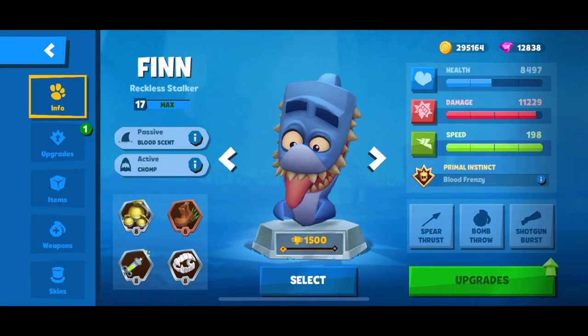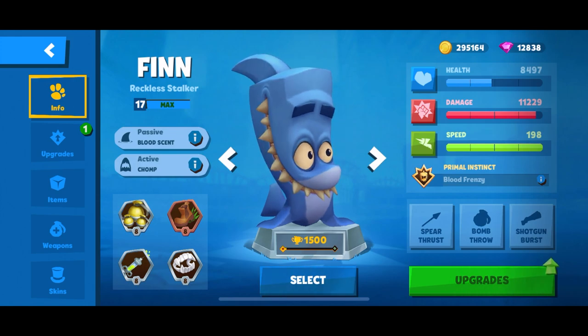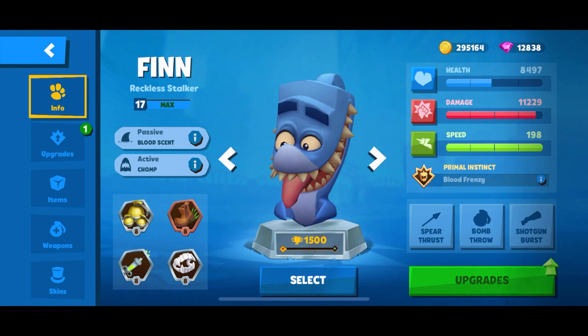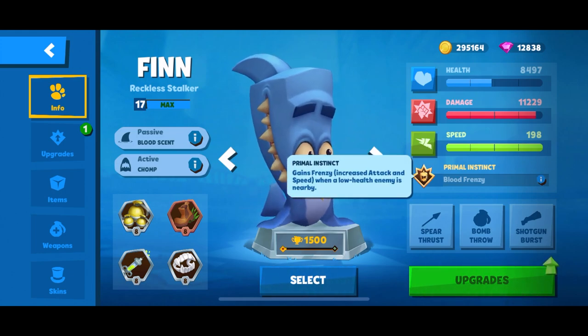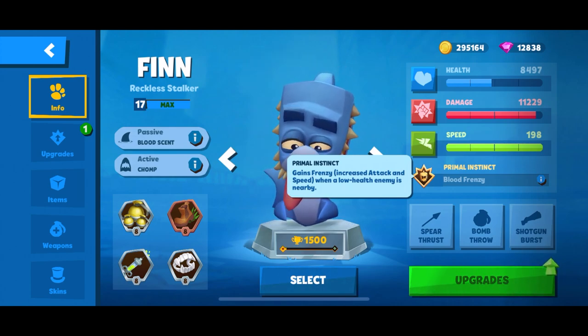Welcome back. I wanted to kick off the series by introducing Finn. Finn has gone through an extensive makeover — this little pup is guaranteed to melt your heart or eat it. His primal is absolutely brutal: while low health players are nearby, he gains an attack and speed boost, which is nuts as they both happen to be his top stats.